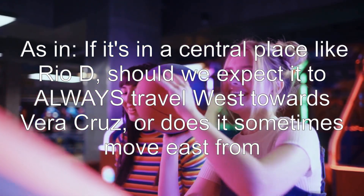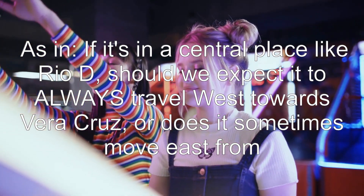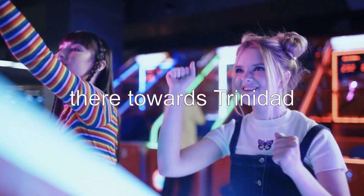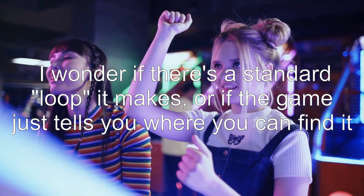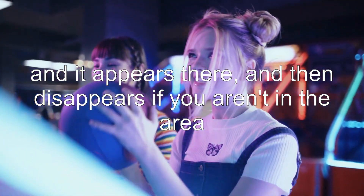If it's in a central place like Rio de la Hacha, should we expect it to always travel west towards Vera Cruz? Or does it sometimes move east from there towards Trinidad? Is there a standard loop it makes, or does the game just tell you where to find it — appearing there and then disappearing if you aren't in the area?